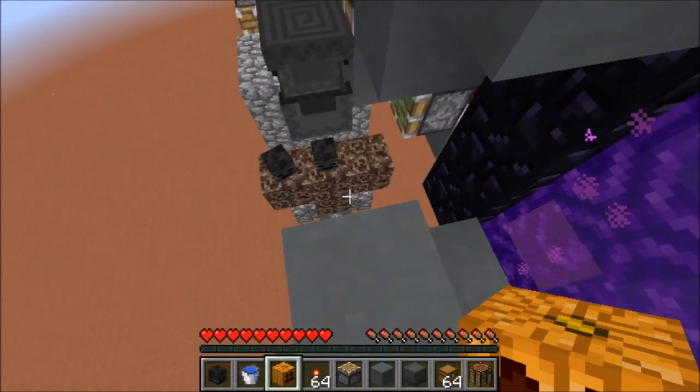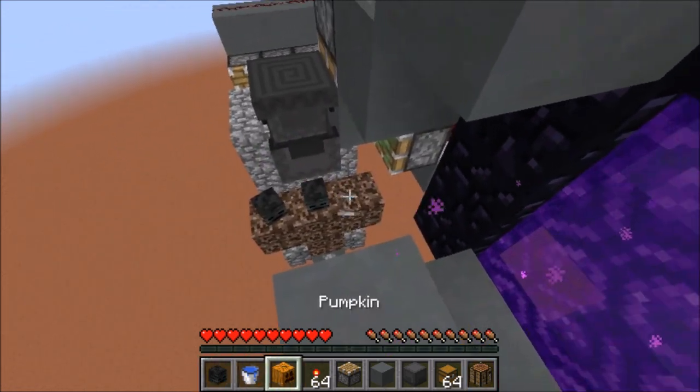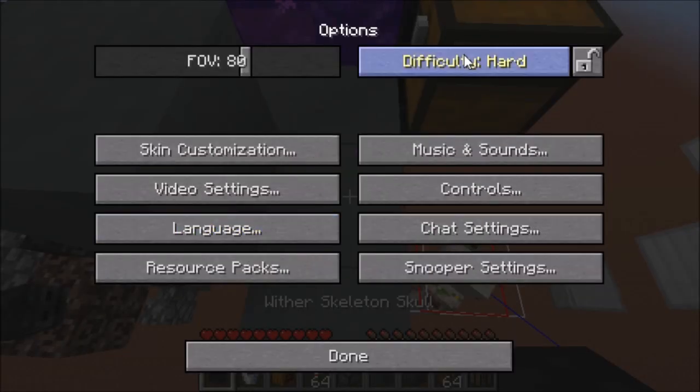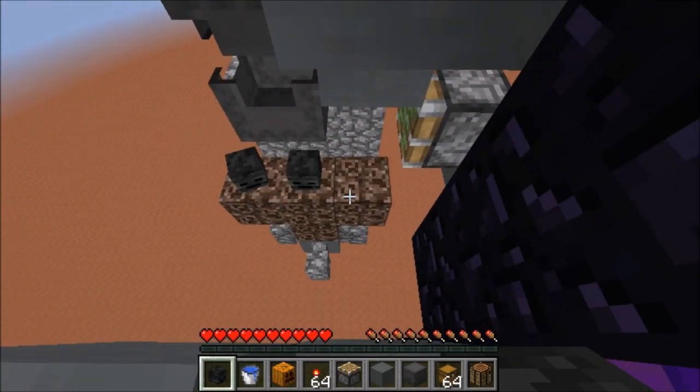Now to summon the wither properly so that he's stuck in the cage, you will need the last wither skull, a bucket of water, and a pumpkin for the iron golem. You can do this in survival mode, and you can do this in hard mode — I'm in hard mode as well. It's all survival friendly.